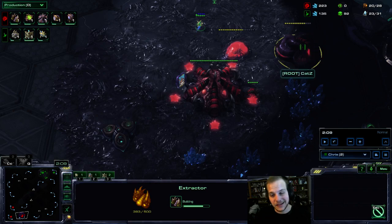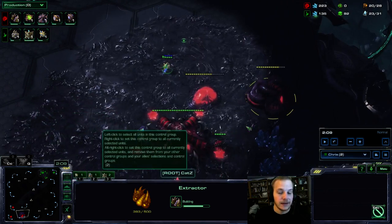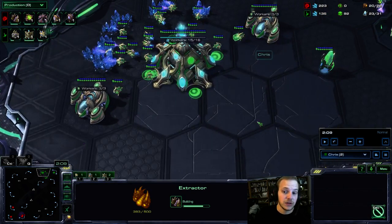Sometimes they won't get the geyser yet and then it's pretty much a free third base — they really can't punish it. In this case though he does get a gas, and there are some Ravager-ling builds he can do that can put a lot of pressure on me. So that's my indicator. If he hasn't taken a base and he's on two bases with gas mining, I would not go for this really greedy third — I'd probably go up to three gateways, a Twilight, a Robo, and up into Disruptor tech. It's all situational based on what you scout.